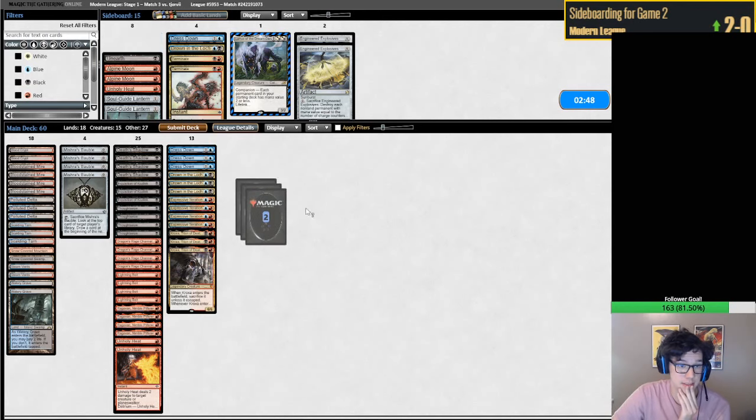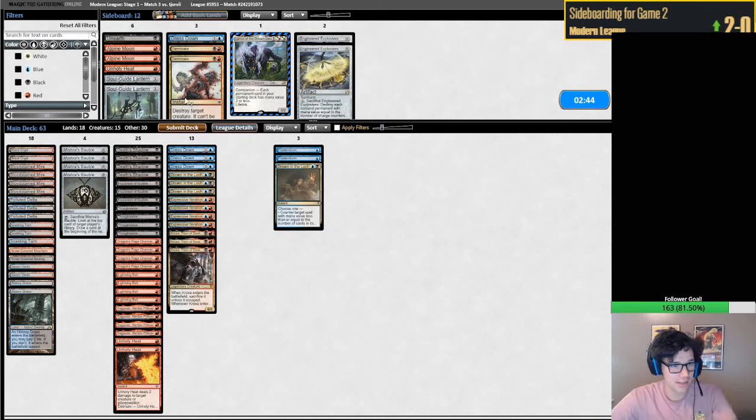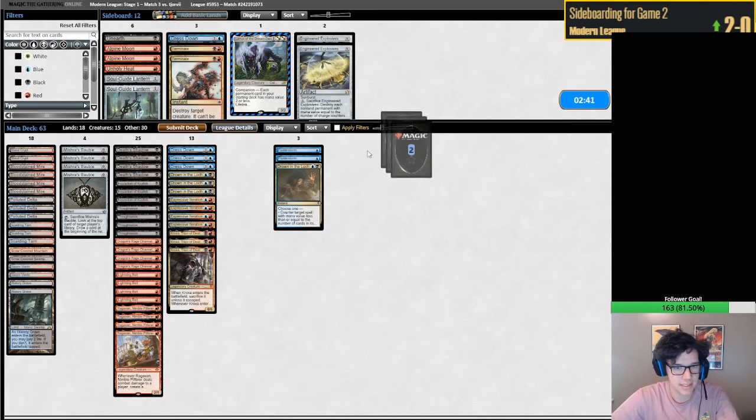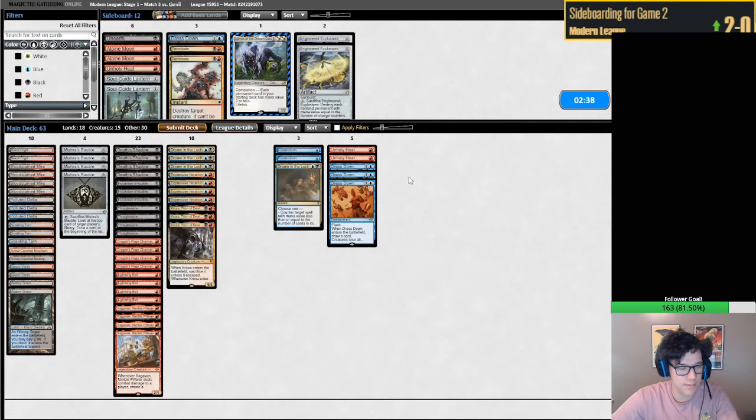Flusterstorm's insane - this is probably our best card by a country mile. Drown and Lock is very good. Let's take out our Unholy Heats. Probably can take out Dress Downs as well, although I'm not certain - it could be a deck that wins with Thassa's Oracle. But more often than not I believe it's a Grapeshot kill. If it is a Thassa's Oracle kill, Dress Down is very good - so we gotta keep that in mind.